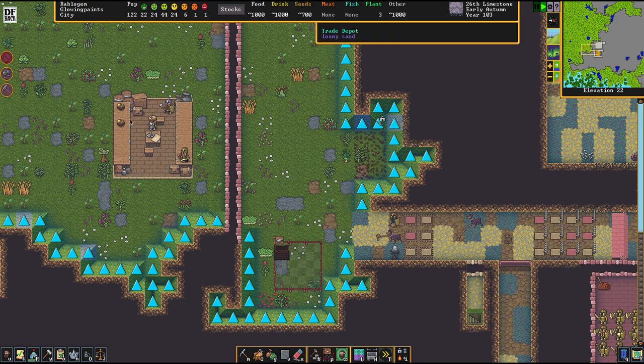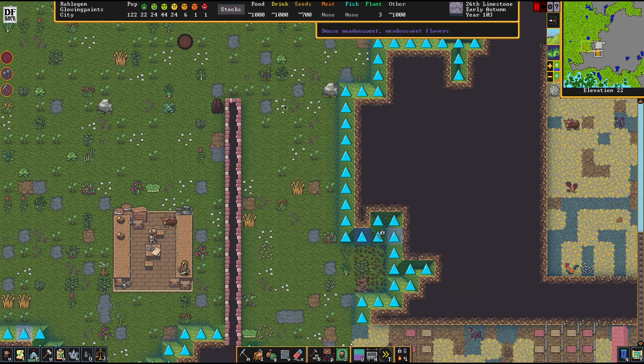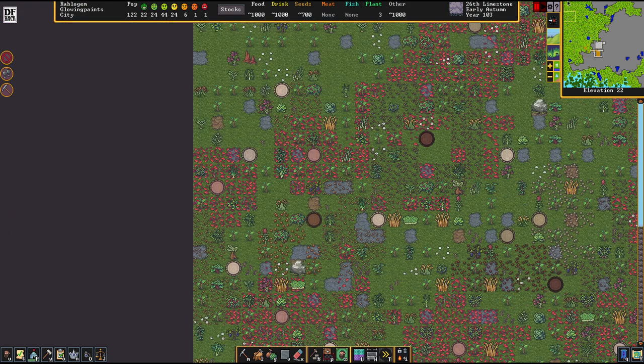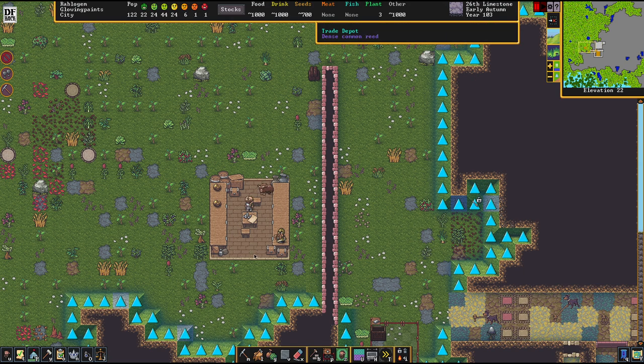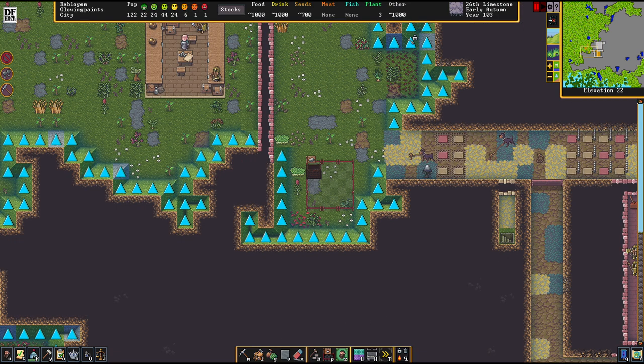The thing we need to achieve here is a corridor which is three tiles wide, reachable for the wagon. Some place at the border of the map must connect to the trade depot three tiles wide. Since we don't want our traders to be ambushed by outside forces - nothing sucks more than a trade caravan that gets ambushed by a dragon or something like that - we want to put this into the fortress's safety.